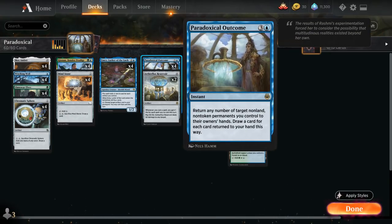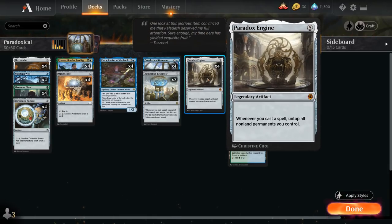Paradoxical Outcome is a 4-mana instant from Kaladesh Remastered that returns any number of target non-land, non-token permanents you control to their owner's hands, and then we draw a card for each permanent returned this way. Ideally we want to combo Paradoxical Outcome with a lot of cheap permanents — especially permanents that generate mana — because they'll essentially pay for themselves once we replay them, and Outcome will draw us into a ton of cards, hopefully including a copy of Paradox Engine.